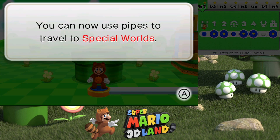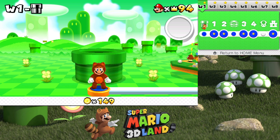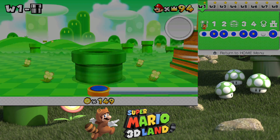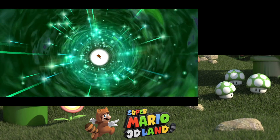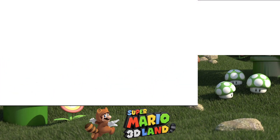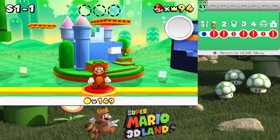You can now use Peach to travel to special roads. I can't believe it, I got special roads to work, unlike when I was playing this through my Twitch channel. And here's Mario, just going down. So this is pretty much the 9th episode. And here it is, Special Road 1-1.